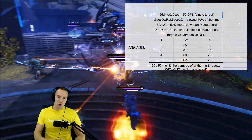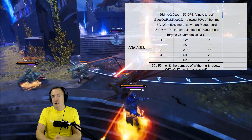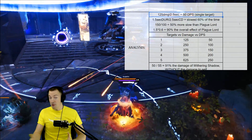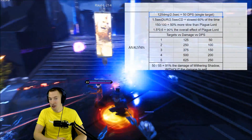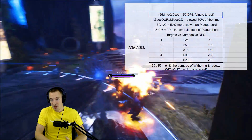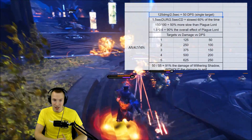Essentially, 125 damage divided by the 2.5 second cooldown gives us 50 DPS on a single target — 50 ability damage per second. Not bad. It's a little bit extra, and you get that slow.